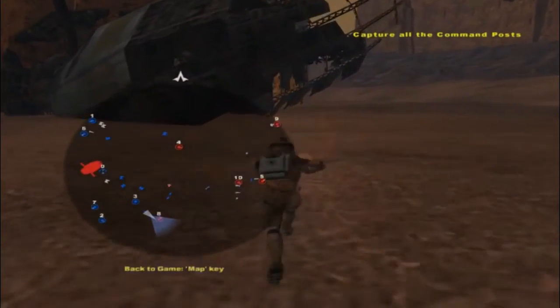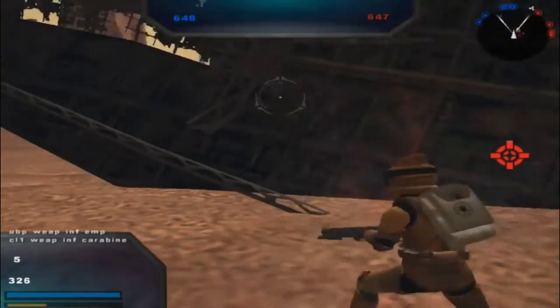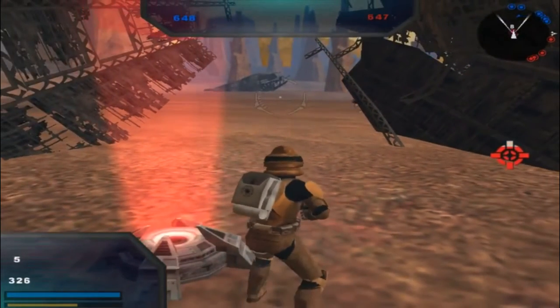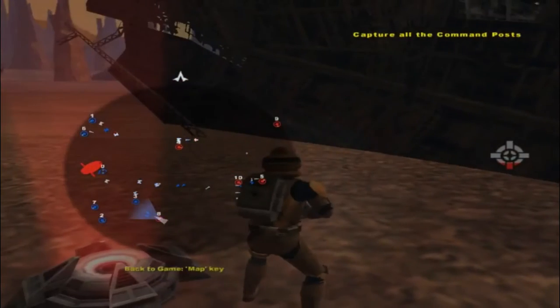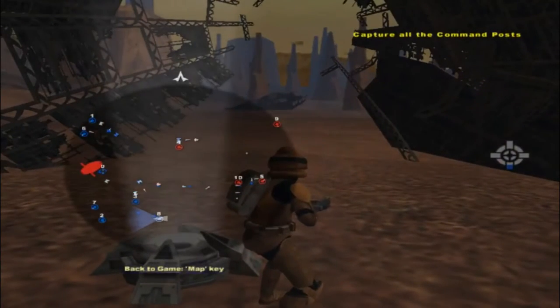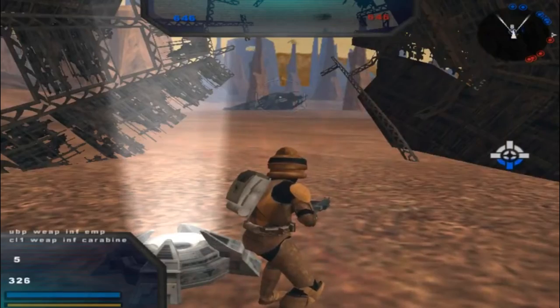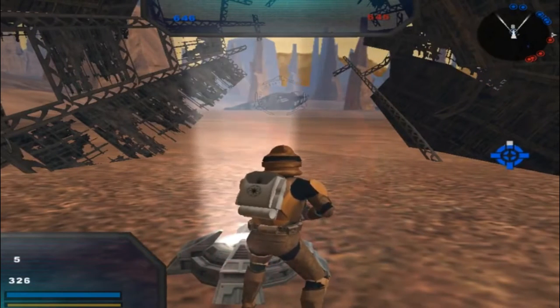Oh wow, there's even an Acclimator Assault Ship up there and a Banking Clan frigate. Can't really play as a lot of units if there's barely anyone to kill. I think I'm going to do the same strategy I did last time I played this — I'll just work my way around in the big loop.